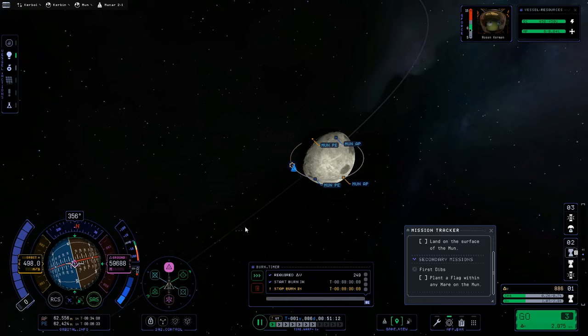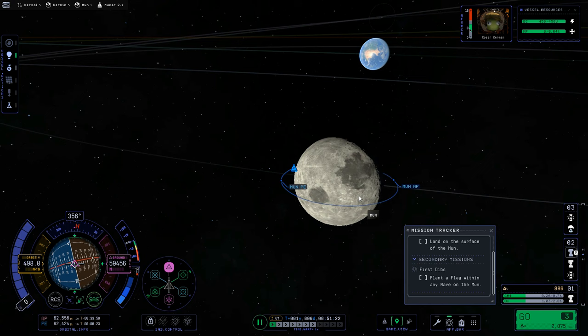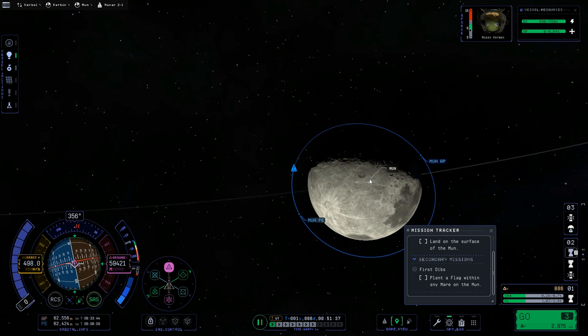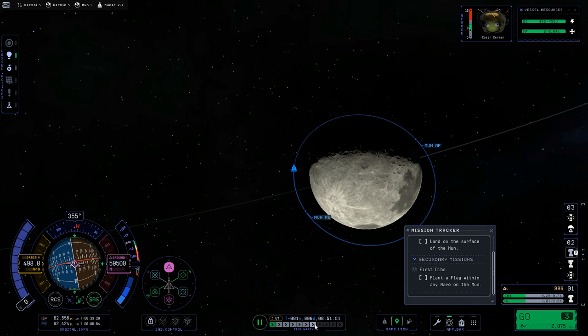Let's talk about the 'First Dibs' contract. Mares are those dark regions you can see here — any of them are fine. I'd go for one on the light side of the moon. Our orbit happens to be going right over a very prominent one. I land anywhere in there and plant a flag and I'm good. I'm now in an orbit of a little over 60 kilometers. I like to start the descent about a quarter of an orbit ahead of where I want to land, so I'm going to put this onto the retrograde vector.